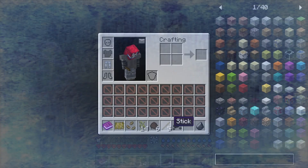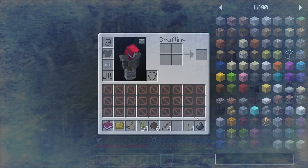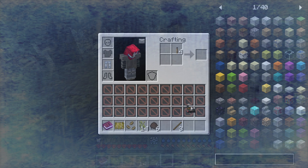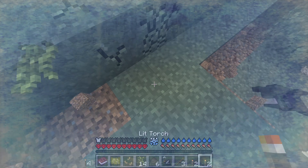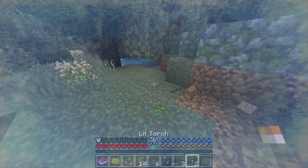Charcoal! Torches are unlit, by the way. Can I make flint and steel out of sticks? I can — yes, yes! Oh, what am I doing? I forgot how to play Minecraft. There we go — when you craft torches, they are unlit.